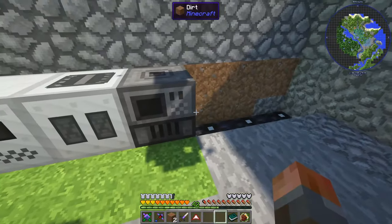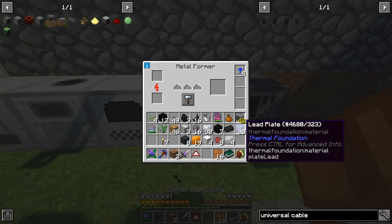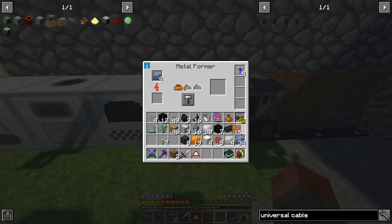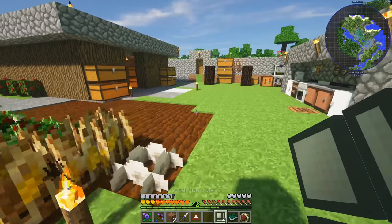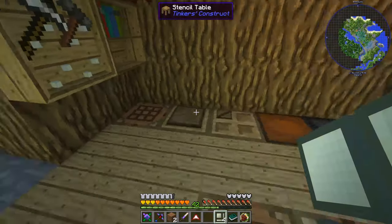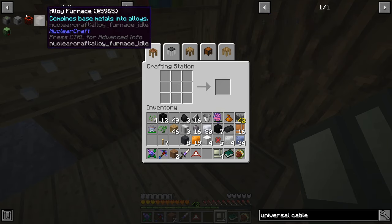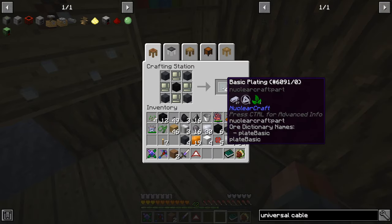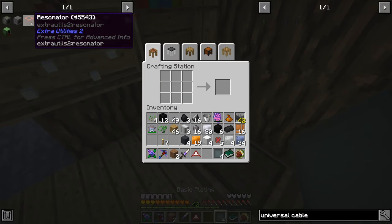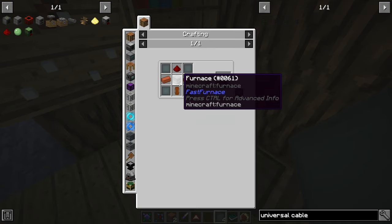Then we need to make lead plate — I've already made it with the smeltery — and we're going to be able to make lead sheet metal with that, which is one of the ingredients. We're heading for an alloy furnace first. So that lead sheet metal, along with some lead item casing, should be everything we need. The alloy furnace is the way to get to electrical steel. So with all of that in place, we've got four basic plating, which is good because we need that for the alloy furnace.